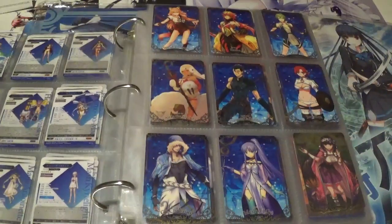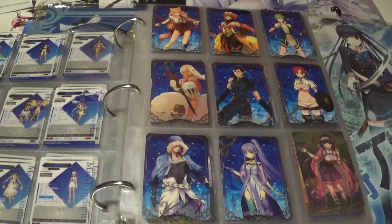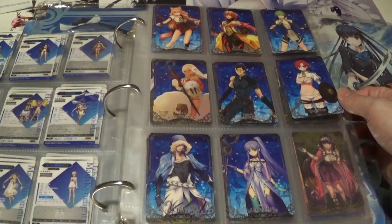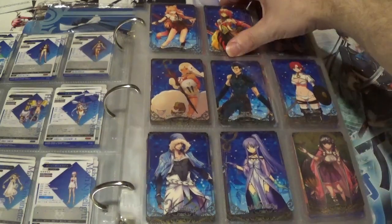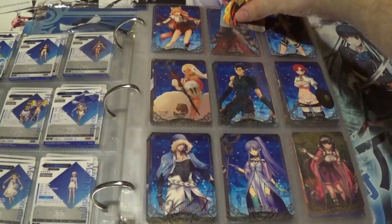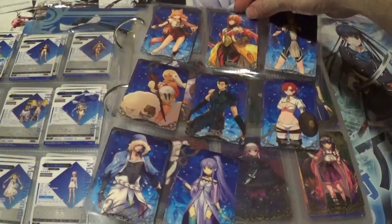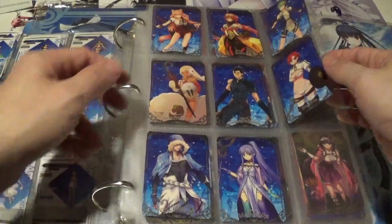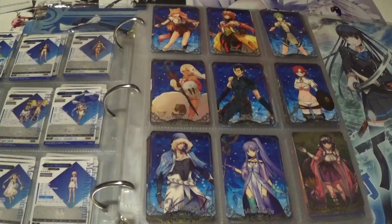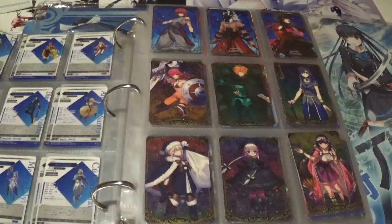We move on to set 5. I do happen to be missing a normal card, so that's one common missing — very unfortunate. But we do have a pretty nice cast of characters. I have to give it to Rama as my favorite card on this particular page — really awesome, elaborate outfit. Also, if they ever made a figure of this other one, it would go great with Santa Lily and you could have a little Christmas theme going on. Very cool.